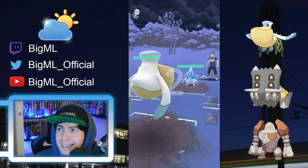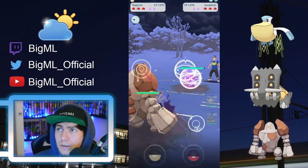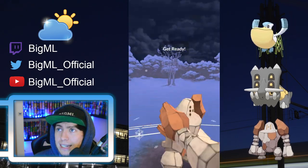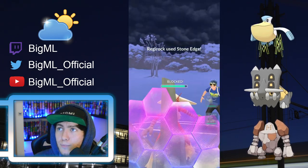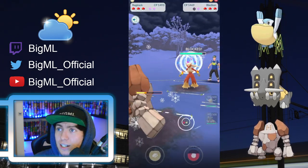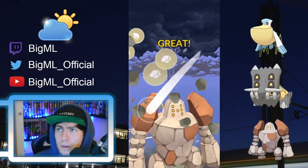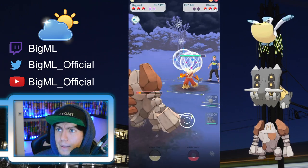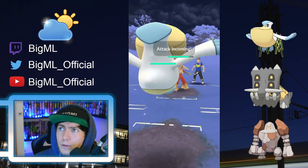Game two, and now we face Sandslash. I can definitely see a Swampert in the back, so I'm once again switching into my Regirock — and there is a counter to the Bastiodon. I bring it into Regirock and they actually shield the Stone Edge. I'm not sure how much damage this would do; maybe they think I could have Earthquake. They fully counter me down, they have a lot of energy, but we are up two shields.